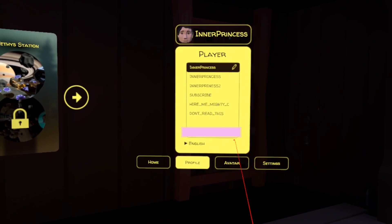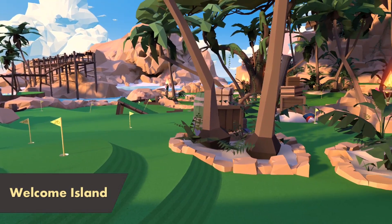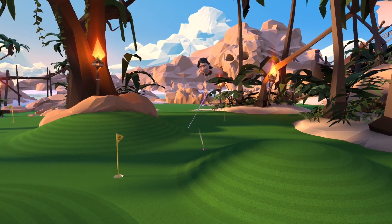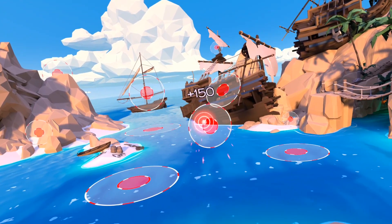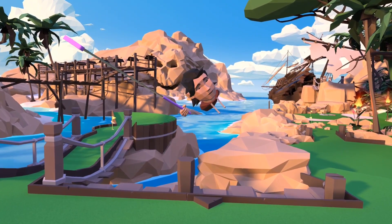So that's the basics out of the way — now how to get playing. The first way to get putting is by turning around to visit either the practice area, which you can freely putt around to get a feel for the mechanics and shot types, or by visiting the multi-bay driving range for some light target practice. Once you've got the swing of things — pun intended — it might be time to take on one of the full courses.